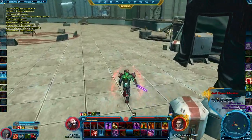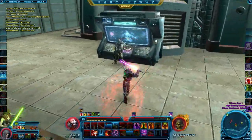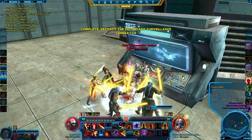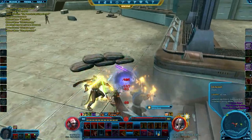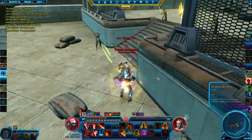Here I'm showing 'Lights Out,' which is a four-player heroic daily, and I'm doing it solo. Basically, there's a multitude of different ways to go about this quest, and I'm doing it one of two legitimate ways - you can either stealth and activate these devices, or you can do what I'm doing, which is tank charging.